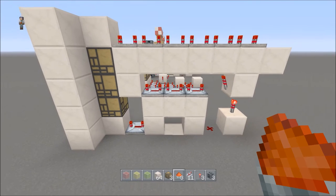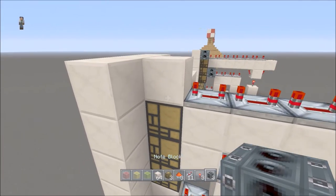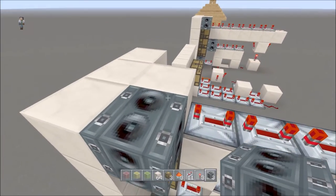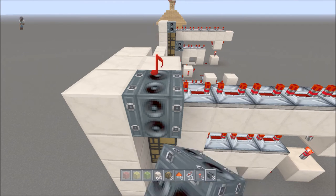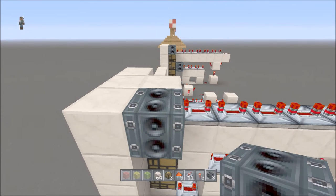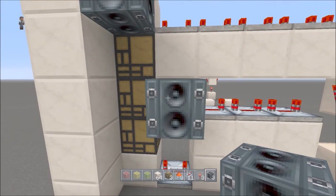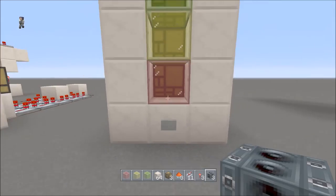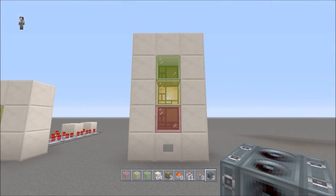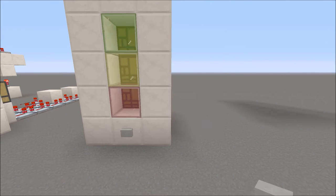Let me pause so you guys can take a shot of that - just like that. Then we're going to take our note blocks. Put one here on the top right next to this block and hit it six times - one, two, three, four, five, six. That to me is the best noise for this one; you could play around with it. Then put one note block here right next to that one, and one note block here, and you're done.